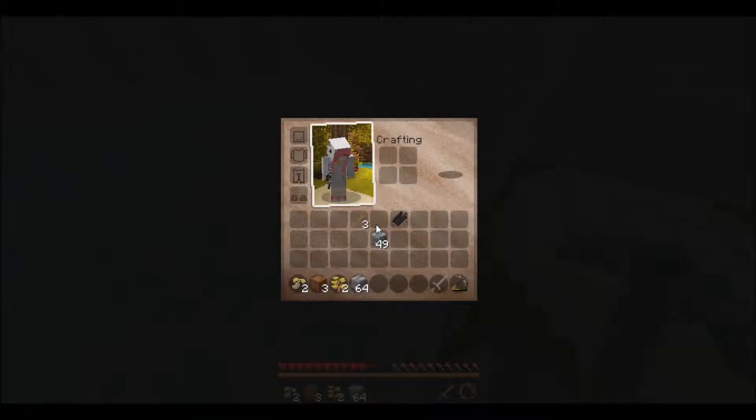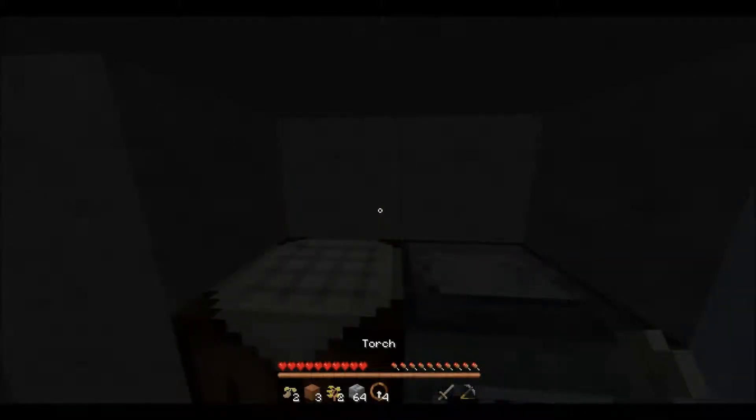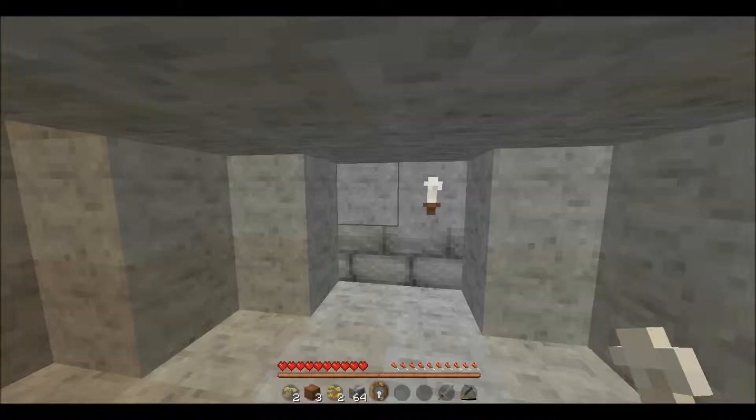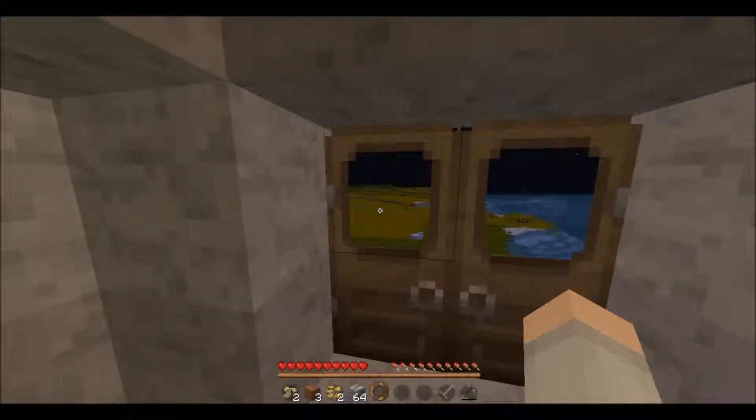Now you can just open up your inventory. You can also make torches in the crafting table — just like that, and you get four torches. You're going to just place them wherever you like, so just light up the area around you. I would light up outside too if I could, because then monsters will spawn so close to you.